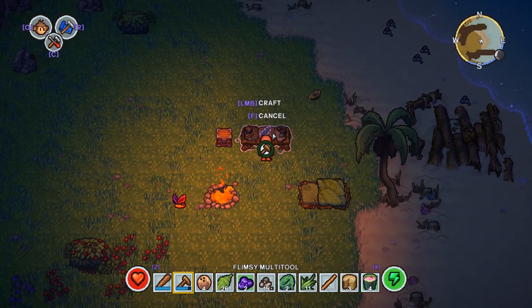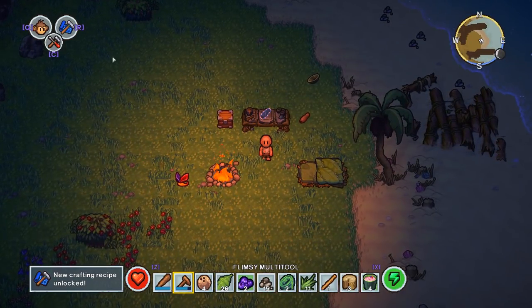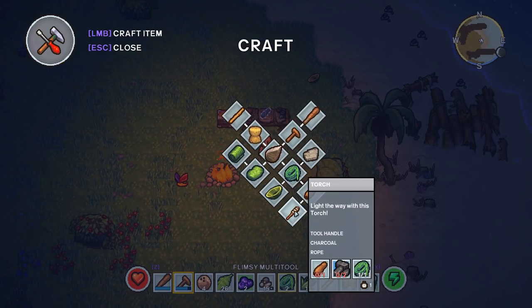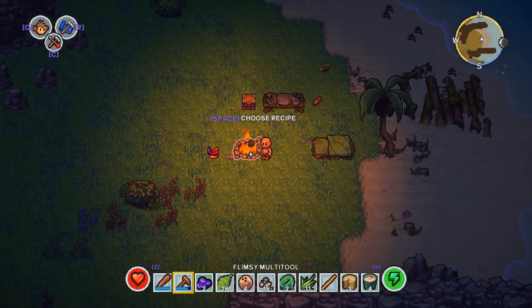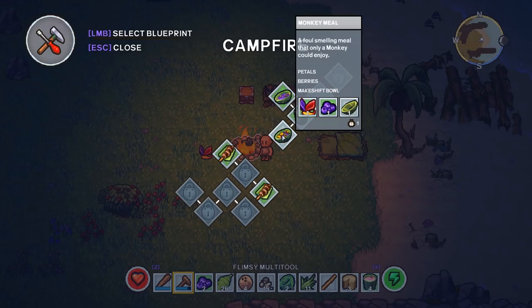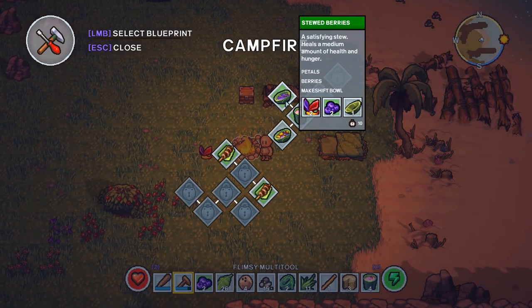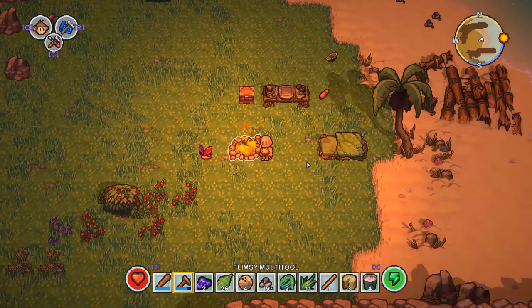We haven't made our handle yet — let's make the handle. That unlocked new recipes — it's a torch, that'll light our way. Let's put some stuff away. We can make one more fruit smoothie. We got new recipes — we can make stewed berries and a monkey meal! A monkey meal — maybe we need one of those to tame a monkey. I don't have any petals though.